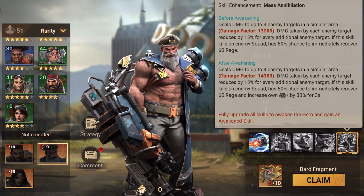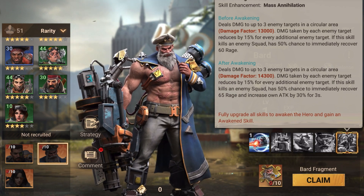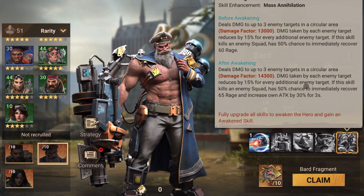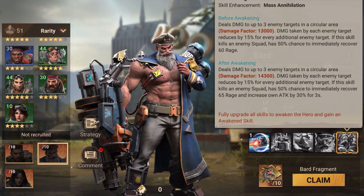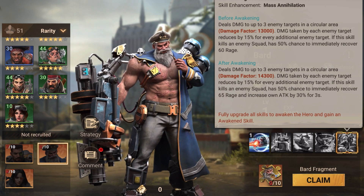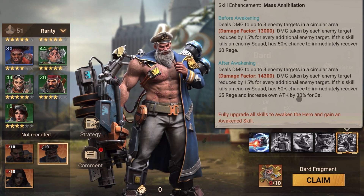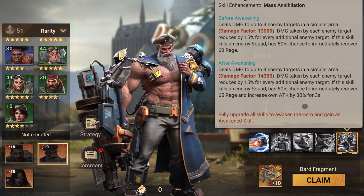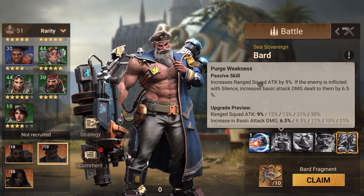This is huge — his skill damage is massive at 14,000. If you're on the field in group combat or even in a rally, you will get flanked or counter-rallied. He also fixes a downside that Luis had, where people would put single-troop squads outside to reduce the 15% damage. That won't work with Bard because doing so gives him additional rage, potentially increases his attack by 30% for three seconds, so instead of weakening him you're actually making him more powerful.